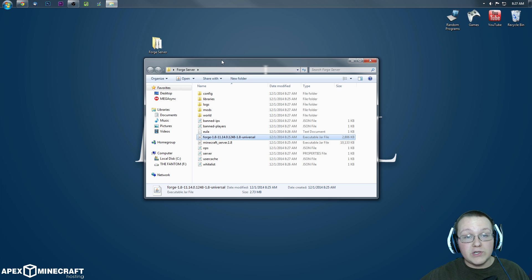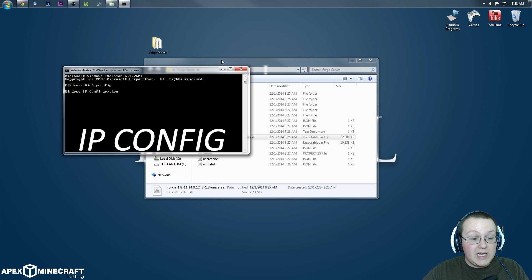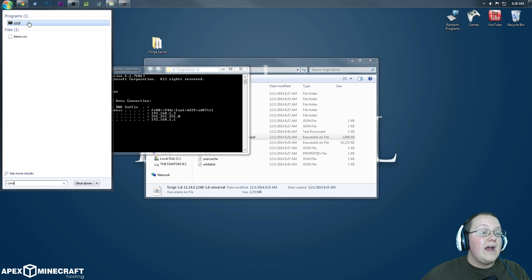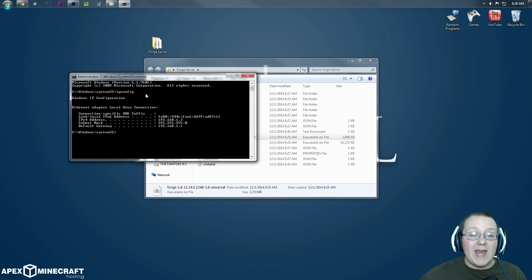Now we need to get our IPv4 address to set up this server as joinable. We're going to set it up in the server properties, then do the port forward. Hit the Windows key and R at the same time, type in CMD and hit Enter. Type in 'ipconfig' and you'll get your IPv4 address, your subnet mask, and your default gateway. We're going to need the IPv4 address and the default gateway.